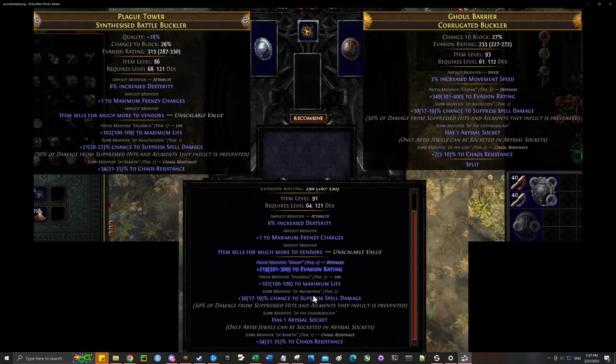I got pretty lucky — I got pretty much perfect suffixes. The chaos res is one off perfect, and the suppress is technically T2, but I got all the suffixes in this recombination. It's actually about a 6.25% chance to get these three mods from those two shields, so I was pretty lucky.